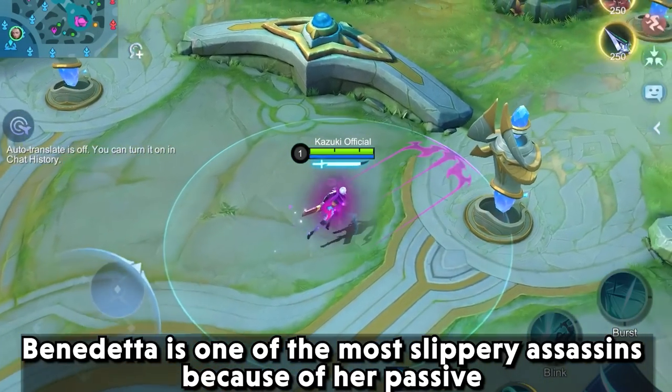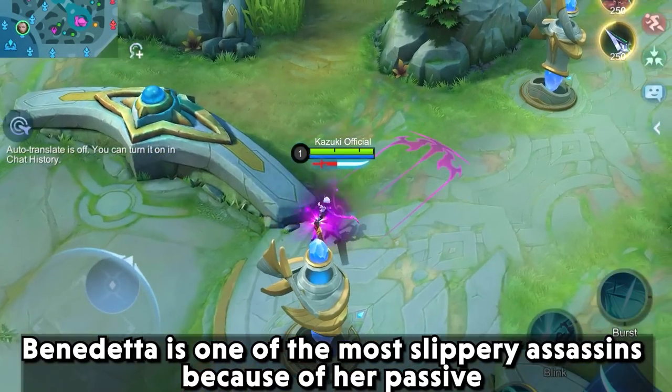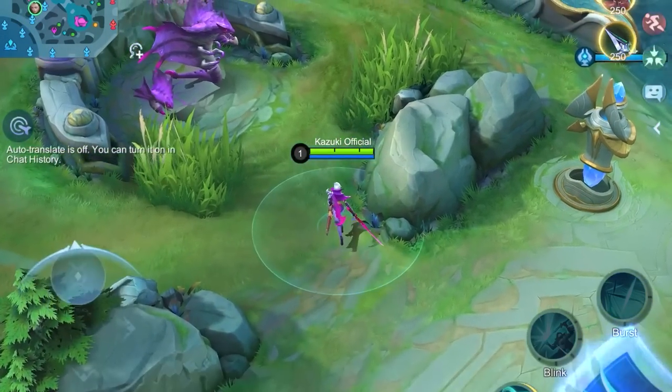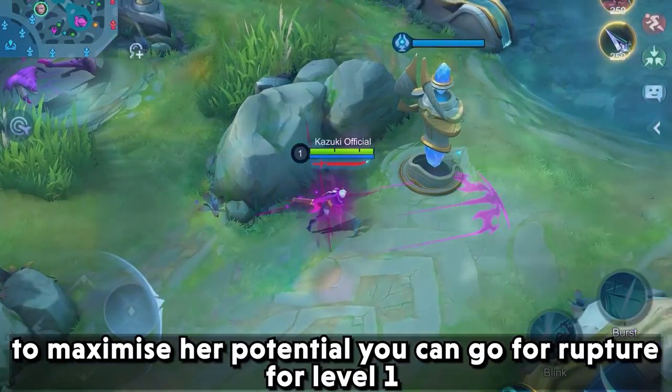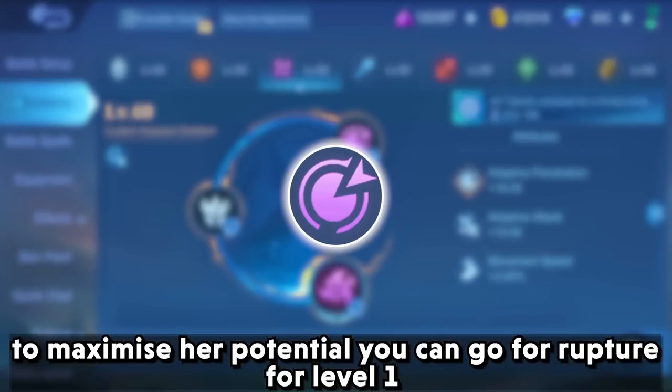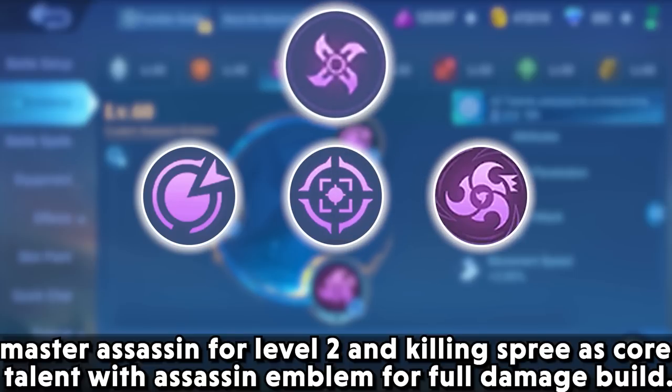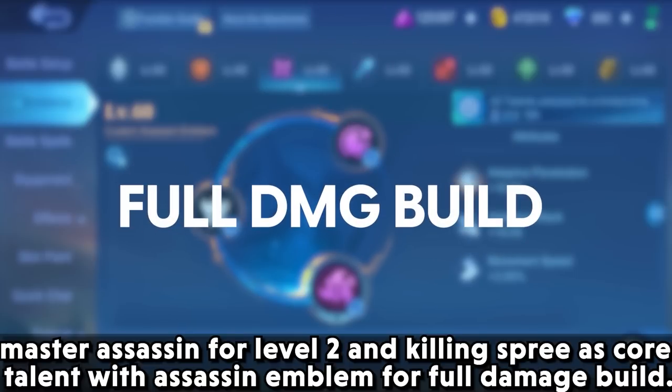Benedetta is one of the most slippery assassins because of her passive, where she can dash after charging her basic attack. To maximize her potential, go for rupture at level 1, master assassin at level 2, and killing spree as core talent with the assassin emblem for a full damage build.